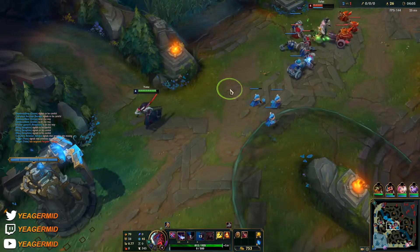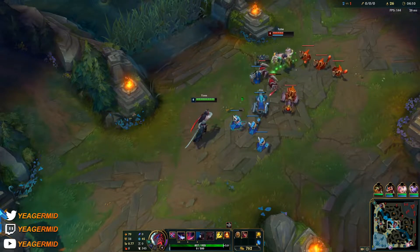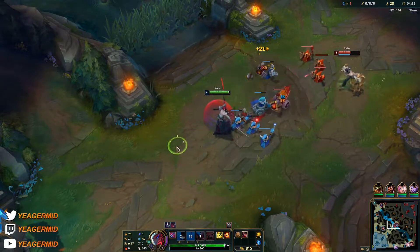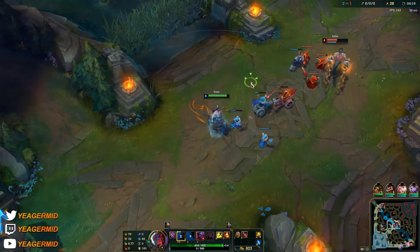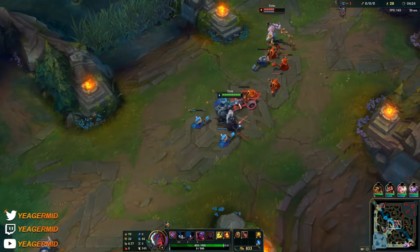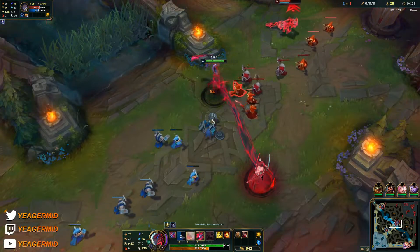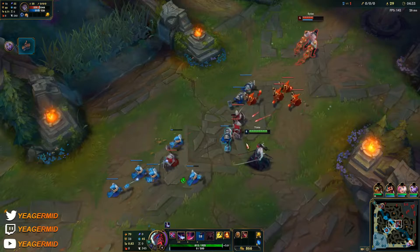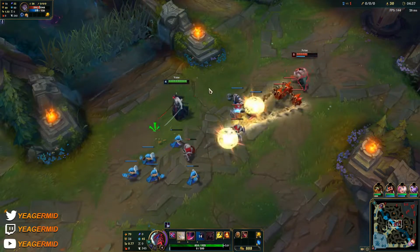Even if you know the enemy jungler is coming up, it's fine to play aggressive if your jungler is close and you think you can win the two-versus-two. Normally we don't, but because Silas is low HP from that gank it will work out easily — I would just ignite him. Also wait to use your third Q until he uses the first part of his E.